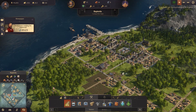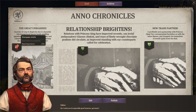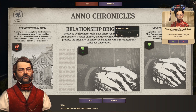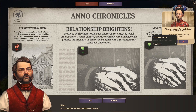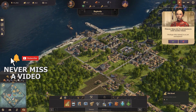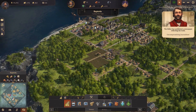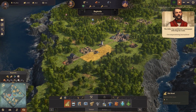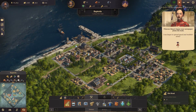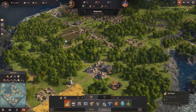We've got a newspaper to approve, so let's take a look at the news. Looks like we've got a scarcity of soap — we'll work on that next. Someone wants permission to settle another island, but I'm going to claim it myself. Publishing the newspaper gives us some bonuses and relationships. Plus two to our relationship. Very good.